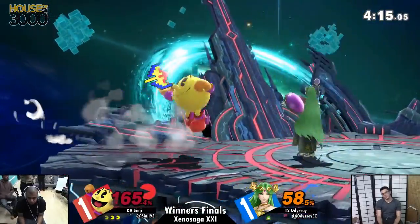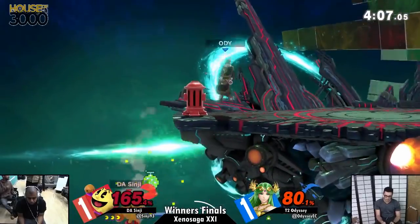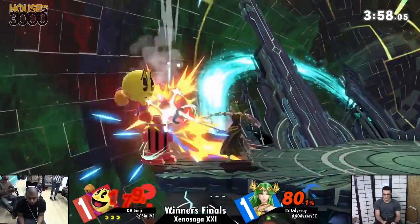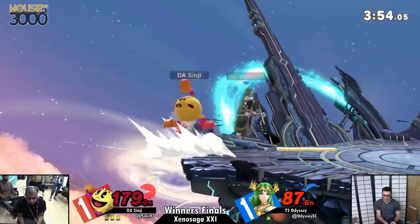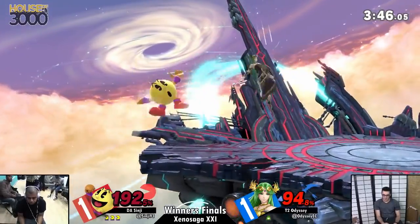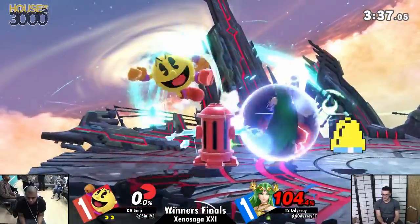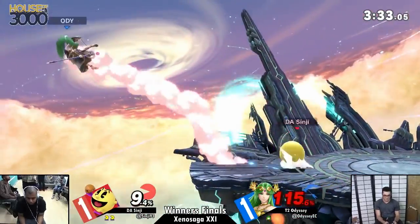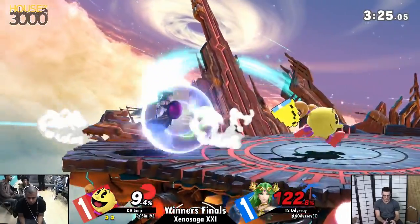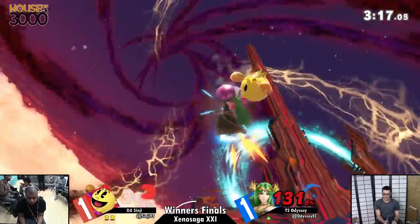Odyssey is still on the hunt for the KO — can't find it. I feel like he's shown the back air so many times, a tomahawk would be a powerful tool right now. Sinji's wild. Side-B has armor — a lot more than you would expect — so it's gonna be very difficult for Odyssey to challenge that. It's like Houdini: he just keeps falling out of these KO options. You spike me? Never mind, I got a trampoline. Back air me? Never mind, I got good DI. You forward-tilted me? Never mind, I'm out.